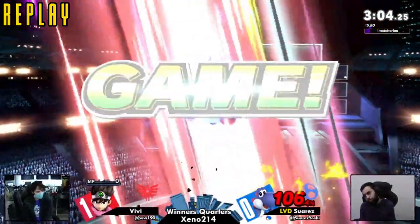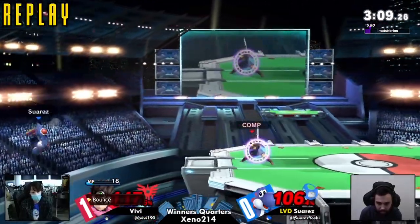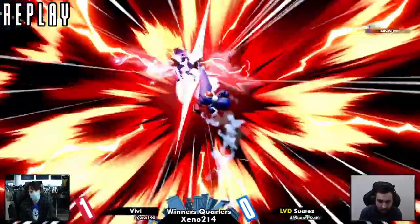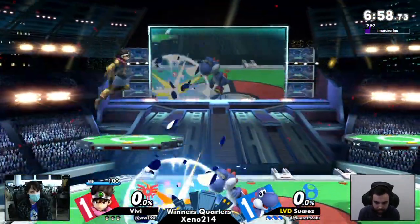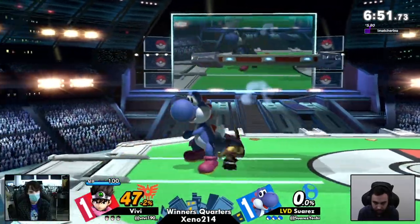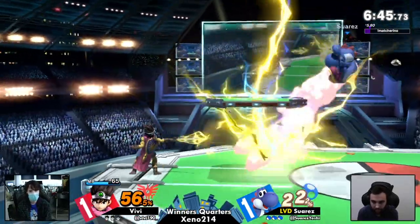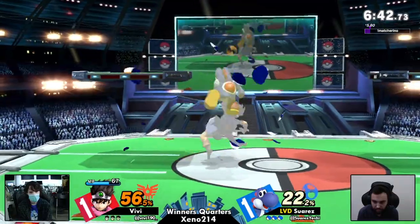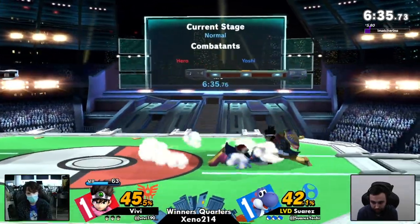Would it have been worth it to hold the menu and go for magic burst? Yoshi can double jump armor through magic burst — but for how long? Eventually you need to throw out a move, otherwise you get hit by the last hit of it. You take reduced knockback from the last hit if you're in a Yoshi double jump armor. And at that point he would have had zero MP. If you're Yoshi you would just lose your jump — you'd be off stage without a jump. It's very risky. Hero is out of MP anyway, so forget about it.